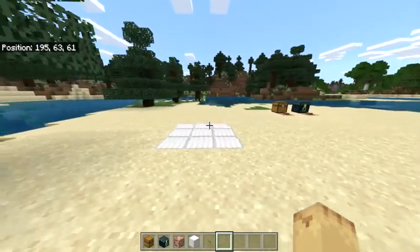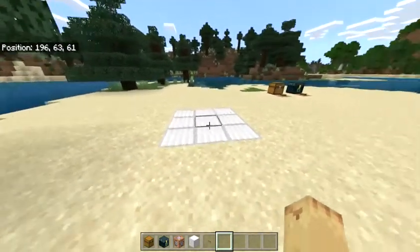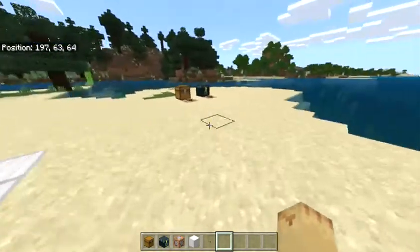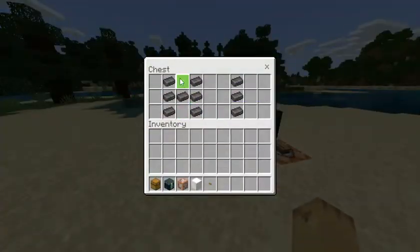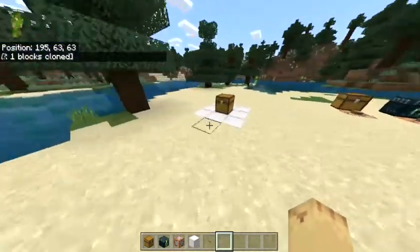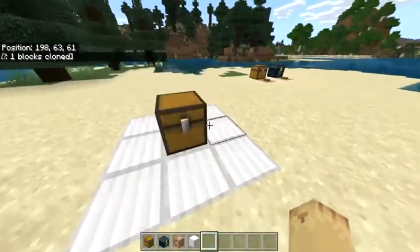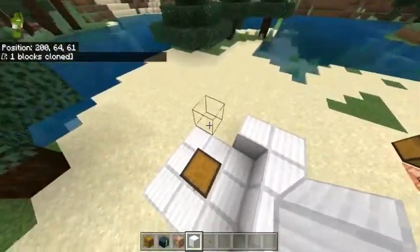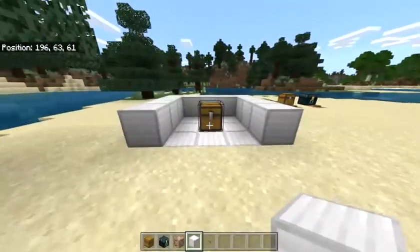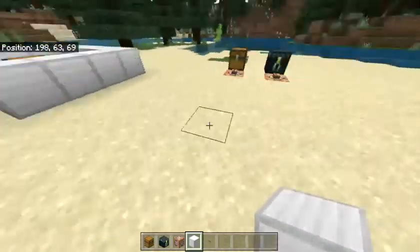This could be very useful if you wanted to in an adventure map make a chest appear that was not there before, and if you wanted to have a certain configuration of items in the chest. If I press this command block, right over here a chest will appear — it's really just cloning that chest. But if this was blocked off and you couldn't see the other chests, it would seem as though the chest is just appearing.